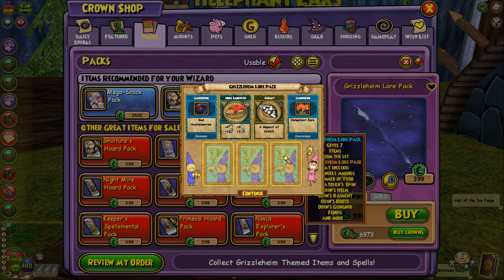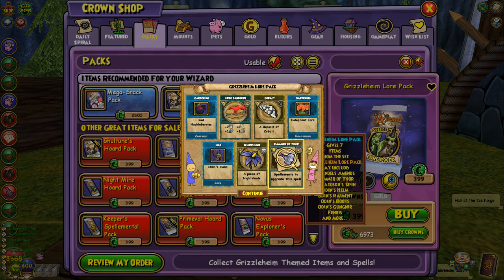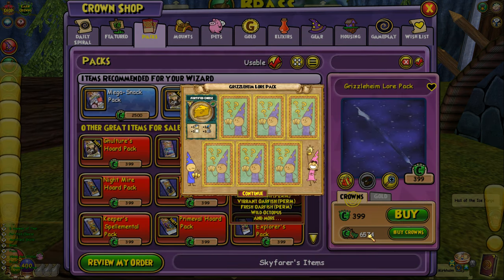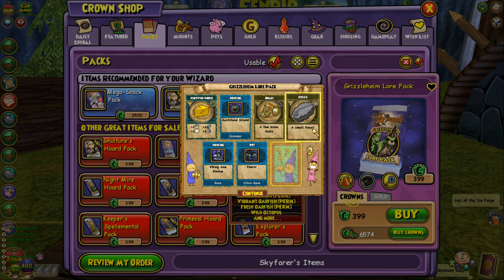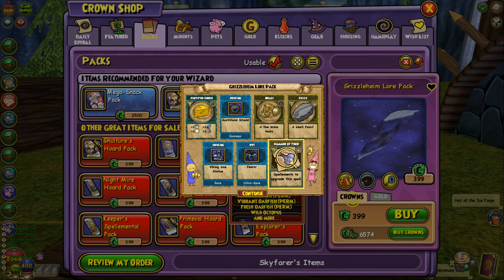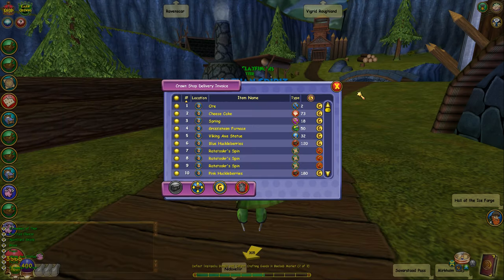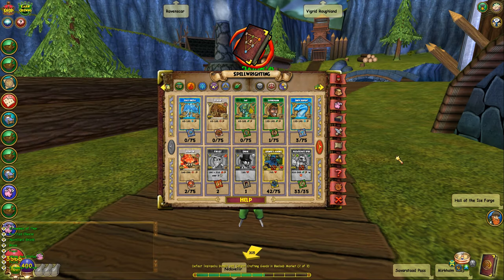Come on right here baby, be the last pack. Five more Hammer of Thors — come on. We're already down half of our crowns and they just keep giving us Hammer of Thors. They really don't want us to get Ratatasker Spin. Let's do a quick update — we really need two more. Holy crap, we actually only need two more to get it!